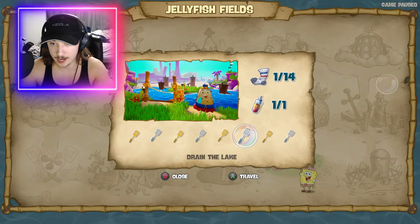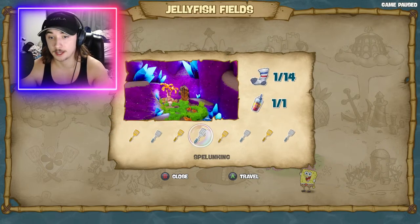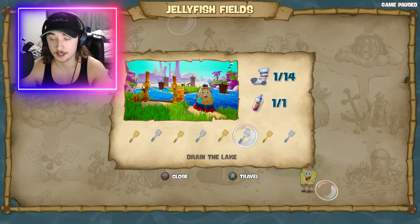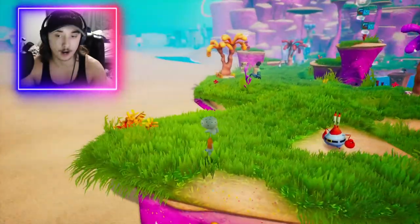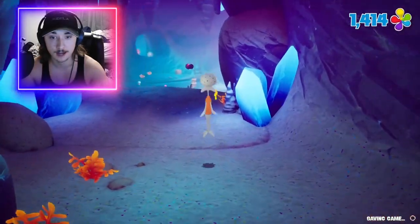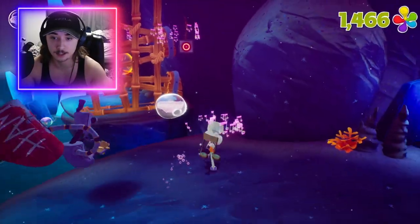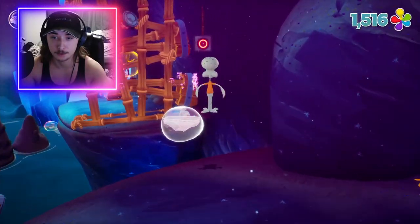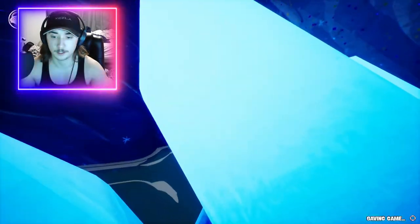So that was Jellyfish Fields — we were not able to get four of the golden spatulas. The bungee jump one, we couldn't get it. Wait — I might be able to get the caves one. If I spawn over here I can go backwards into those caves through the exit. Yes, I'm in here! One of these again — I just don't think I'll be able to do this. Okay, it was worth a try.